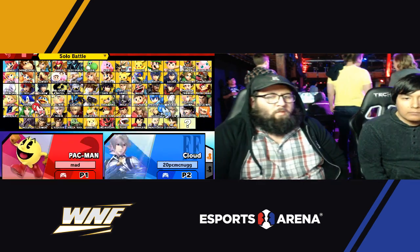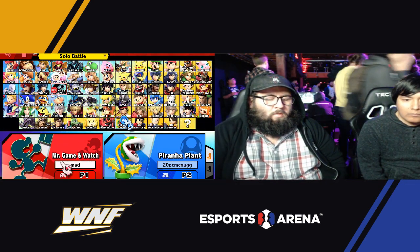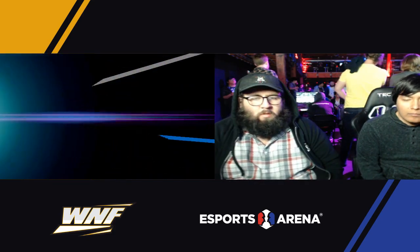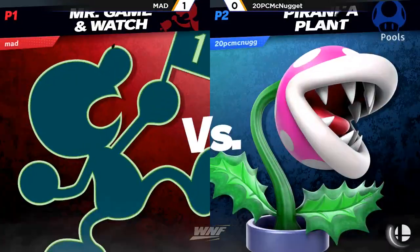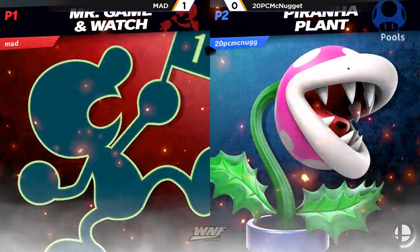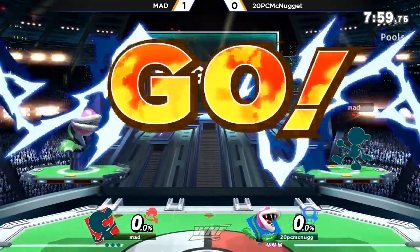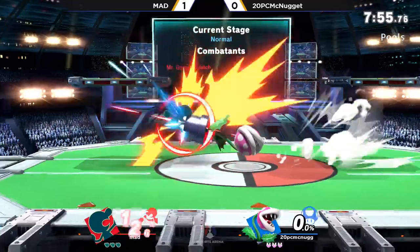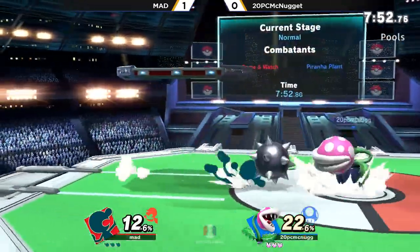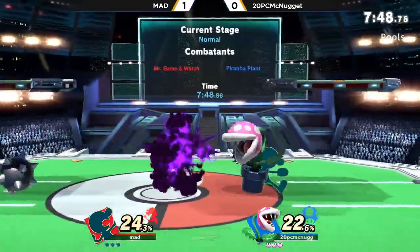Looks like we're going right back to Pokémon Stadium. Did he switch his controls? Yeah, he changed off tilt stick to Smash. So maybe that's something new that he's trying out. Was it Mad or 20-Piece McNugget that switched it? It must have been 20-Piece McNugget. He was doing really good. If he's trying out a new control set, let's see what he can do better now if he's able to adapt to Mad here in game number two — we're right back to Pokémon Stadium 2.